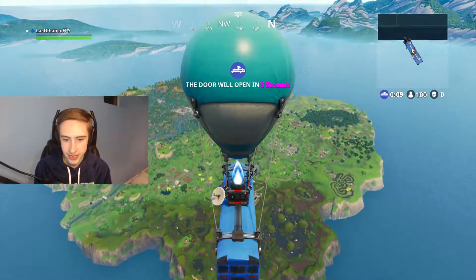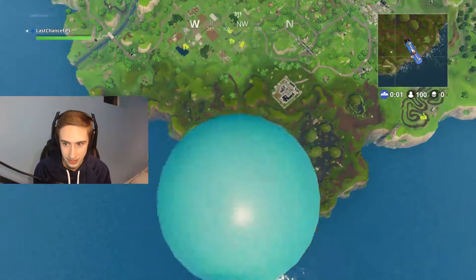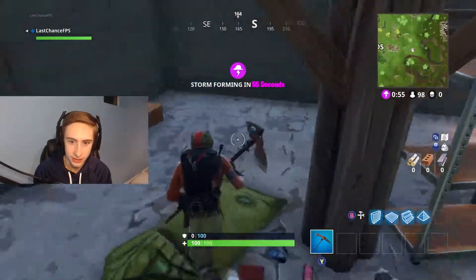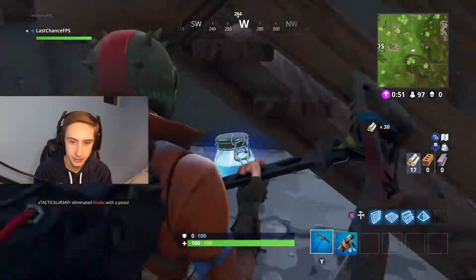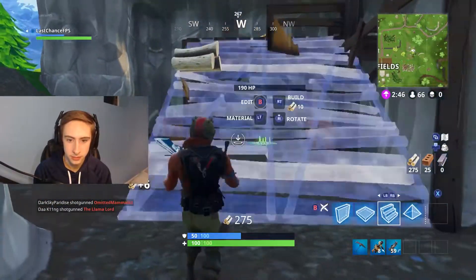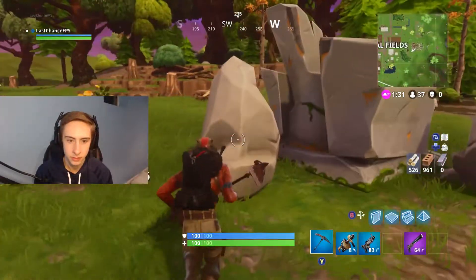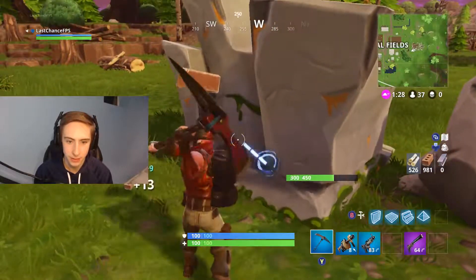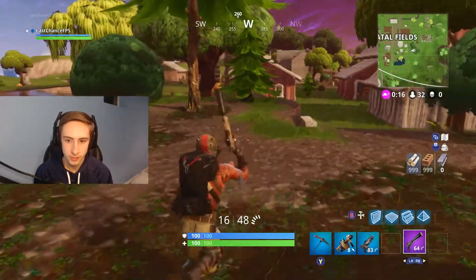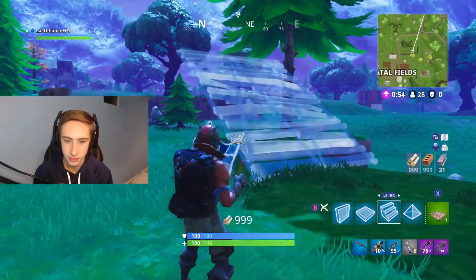Alright guys, second attempt! Hopefully we can actually make it into the second zone — that would help. This is actually a terrible bus route because there's gonna be a lot of people landing with us, and I'm getting very bad lag. There's a chest down here — that's good. Oh, a grenade launcher — could troll someone. Chest up here, yes! Another potion — I like it. This is gonna max me out right here — yep, perfect. One more tree — yep, there we go.